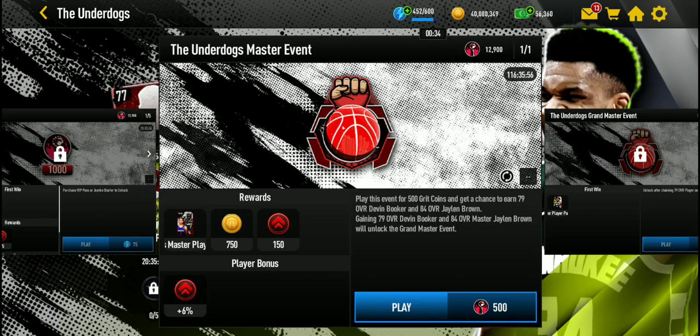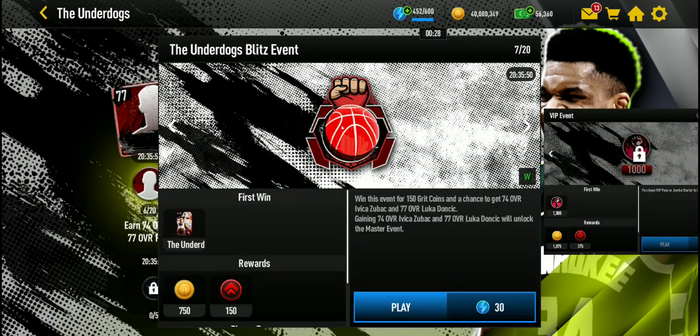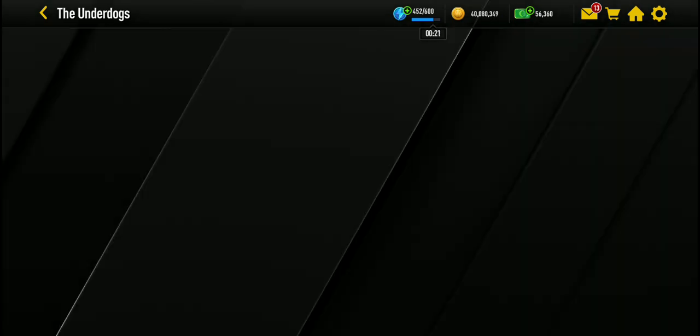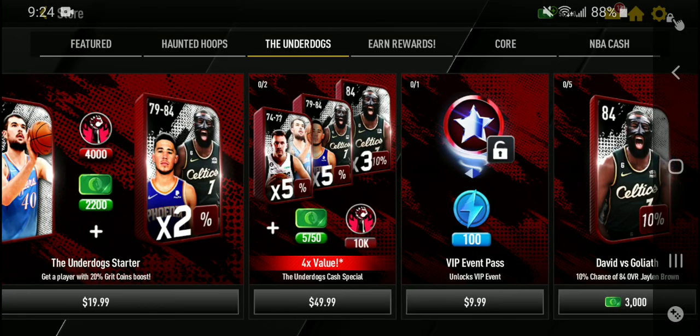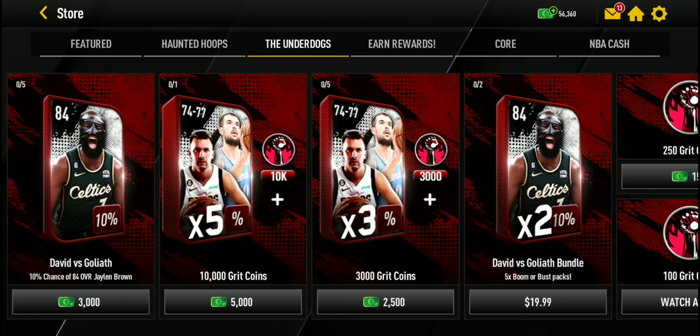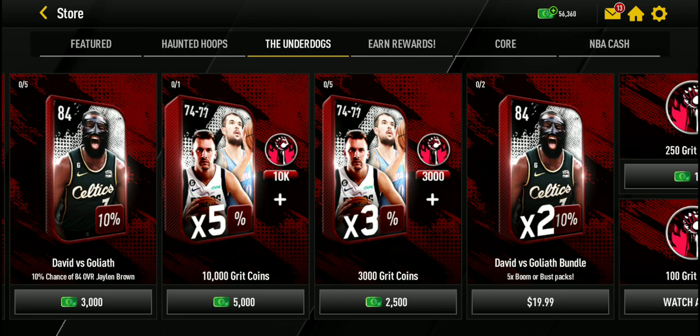You get the points to play both the Underdog Master event and the Grandmaster event from this pack as well. You should play these 20 events every day. At the store, we have unlimited ads, so you can watch as many ads as you want to get more points to play the events. You can also buy some packs with cash to have a chance to get Jaylen Brown.